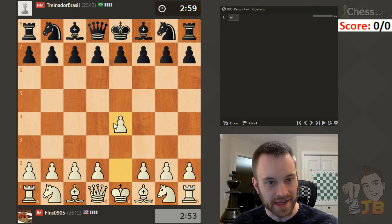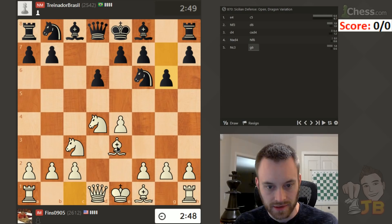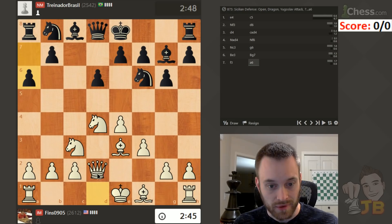Hey guys, this is John. It's another clock-as-a-weapon game — five games in fact. I'm playing against NM Trinador Brazil in the first one, opening with e4. Let's play an open Sicilian. The focus is on speed and trusting those instincts. I'm pretty amped up to play this session.